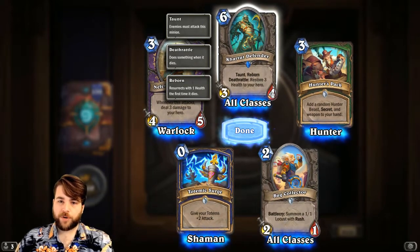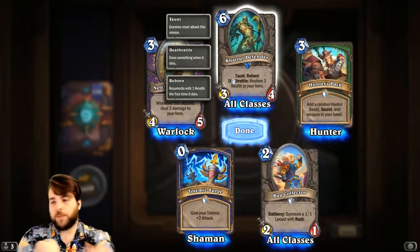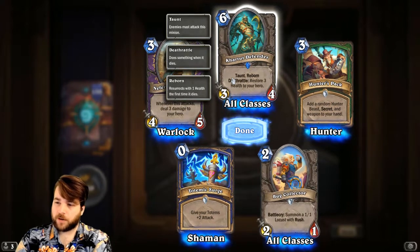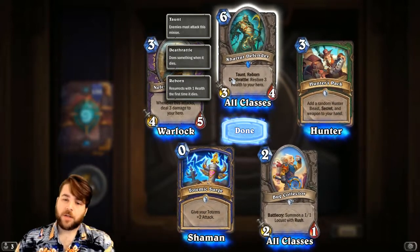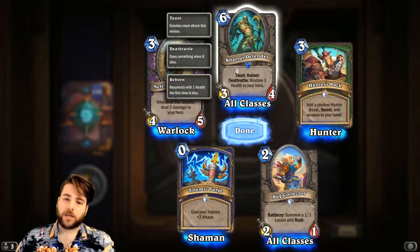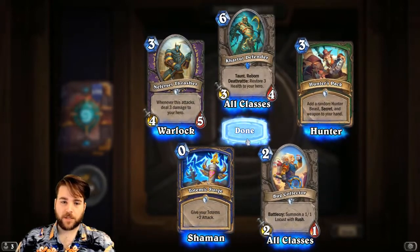Kartut Defender — 6-mana 3/4 with Taunt and Reborn, Deathrattle: Restore 3 health to your hero. I think this is a really strong option. Over the last couple of years these Taunt minions are getting better and better — maybe it started with Sludge Belcher. This card is pretty sick, especially for a 6-mana Taunt. The earlier you can get something like this down to impede your opponent's progress on killing you, the better. It's like a super Rotten Applebaum — it comes back, restoring 6 health total if your opponent doesn't interfere. My only question is whether 6 mana is too much for these stats, but I'm keen to see it on the battlefield.